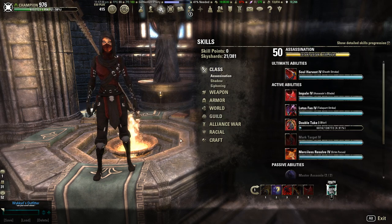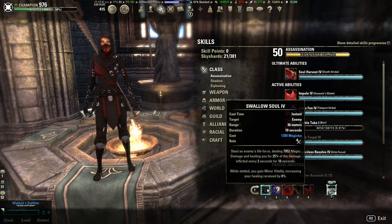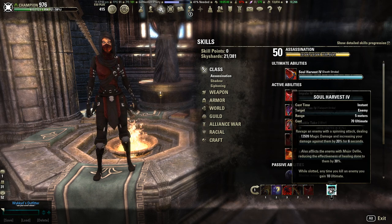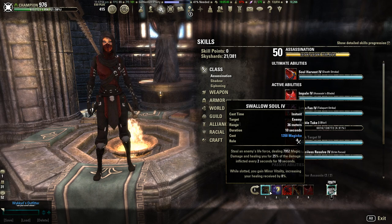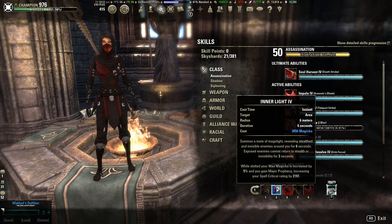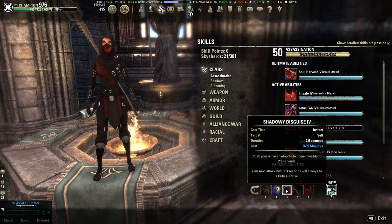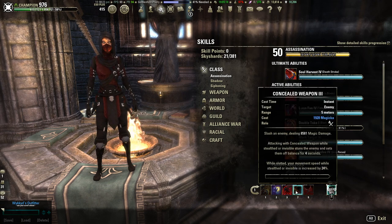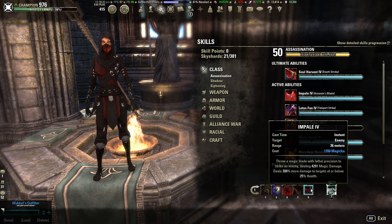Now we're going to get into the skills. On our front bar on our Destro we have: Swallow Soul, Inner Light, Shadowy Disguise, Concealed Weapon, Impale, and Soul Harvest. Swallow Soul is a DPS ability — not your main DPS, but used if you're stuck out of stealth and can't instantly gank somebody. Inner Light buffs our max Magicka and gives us Major Prophecy, increasing our spell crit by 2191. Shadowy Disguise, also known as Cloak, is one of our defensive abilities — this morph ensures our next attack is a critical strike. Concealed Weapon is slotted purely to buff movement speed and will not be actively used.